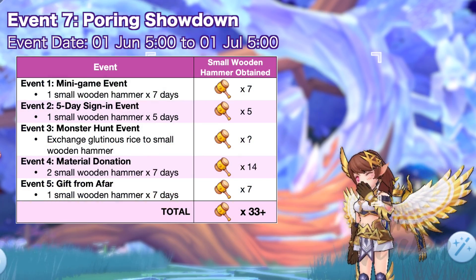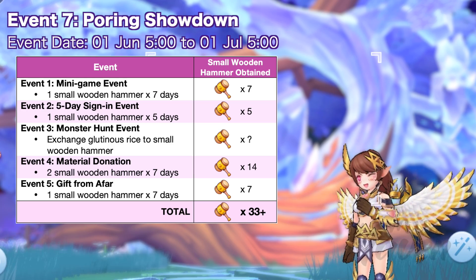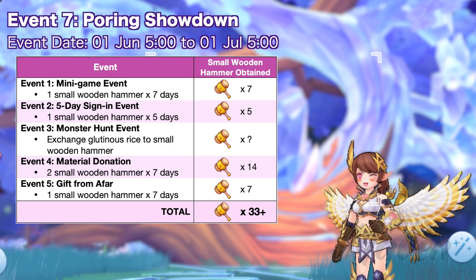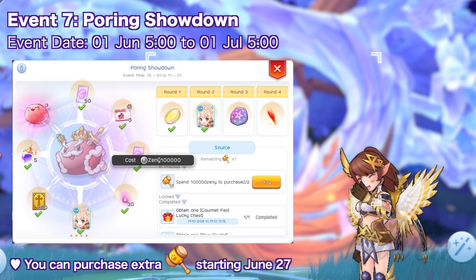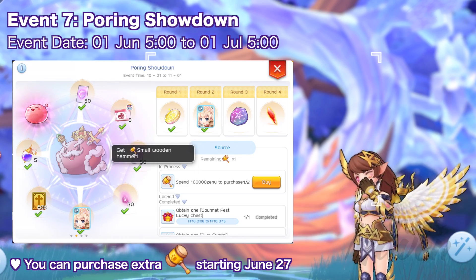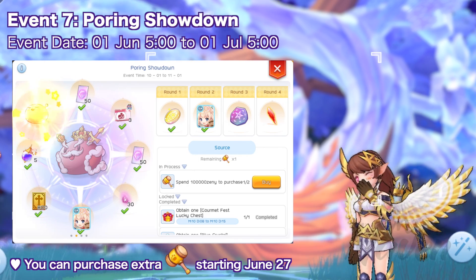All in all, the Small Wooden Hammers from all events are enough to get all the rewards from the Pouring Showdown. If you still lack Small Wooden Hammers to hit all the Small Pourings, you'll be able to purchase extra Small Wooden Hammers starting June 27, so you still have a chance to get up to 8 extra Small Wooden Hammers in case you missed some events.